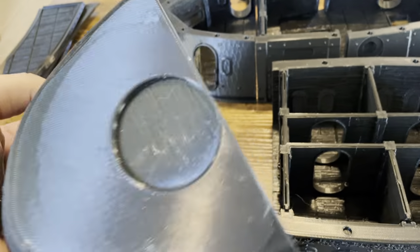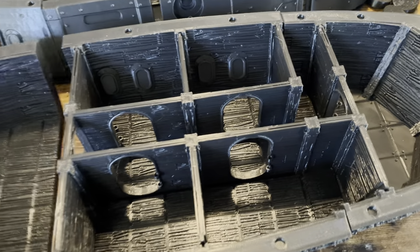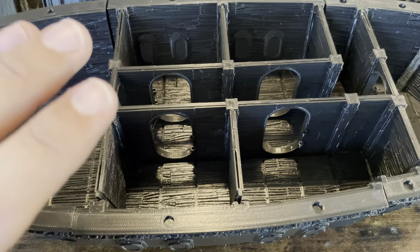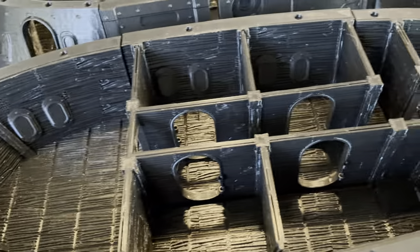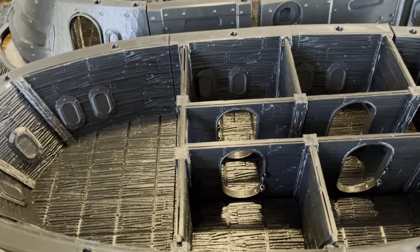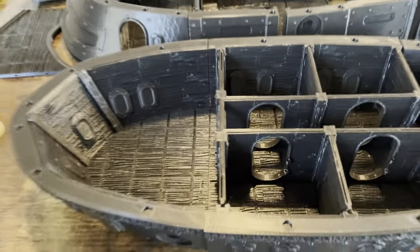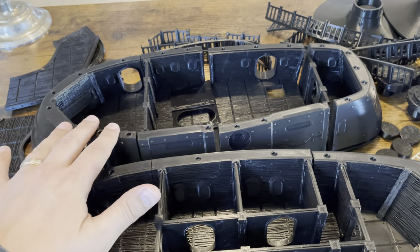There are mounts on the bottom for stands, and I include two stands — one goes on the front, one goes on the back. There are also some modular hardpoints on the bottom for the optional solar rig gem that exists in the lore, which comes with the optional add-on pack that has all of the extra hardpoints and things like that. Then we have the second level, which also consists of four pieces.